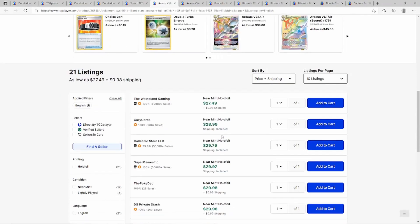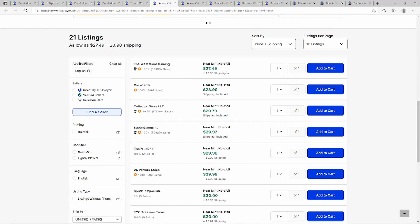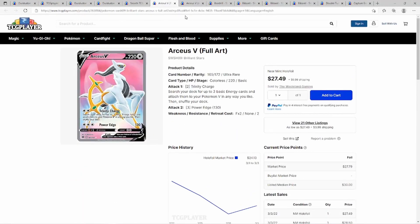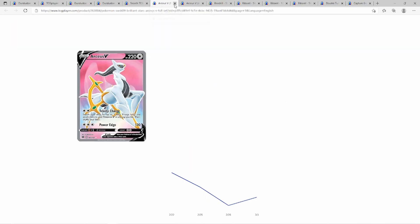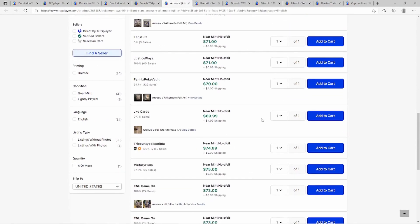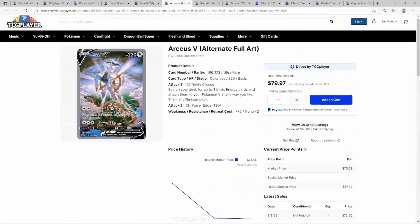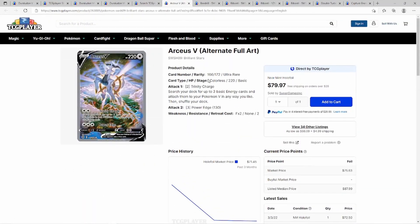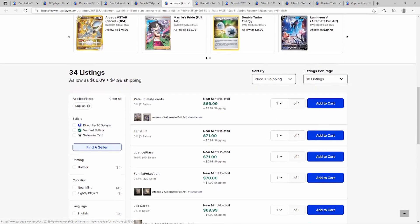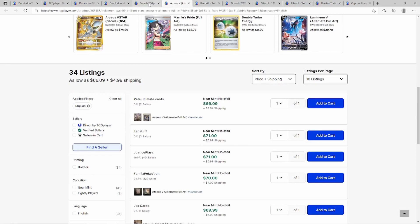Sold listings on the full art show basically thirty dollars — twenty-seven fifty plus a dollar shipping makes it about twenty-nine, then thirty, thirty, thirty. If you find it below twenty-five definitely get it, especially the full art because it looks amazing. The alternate art is more for collectors — around seventy to seventy-five dollars. You don't need it to play but if you're a collector it's probably staying in that range.